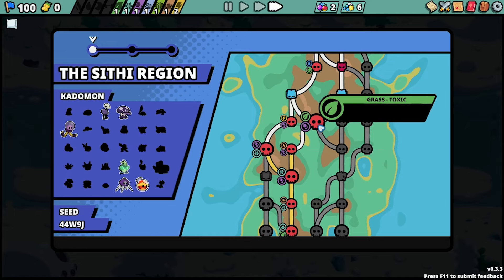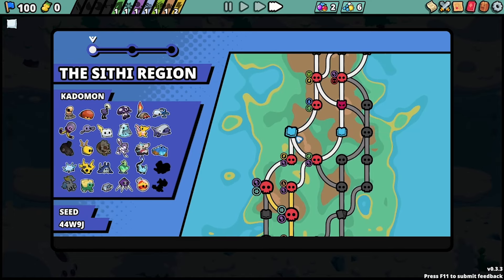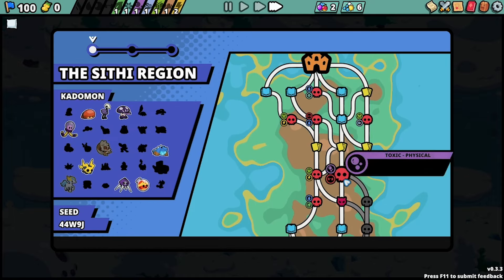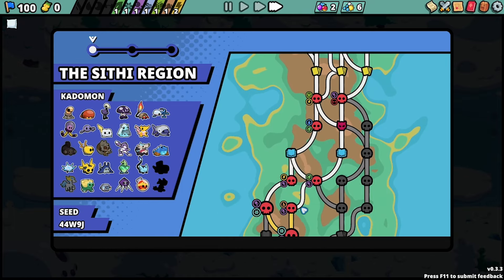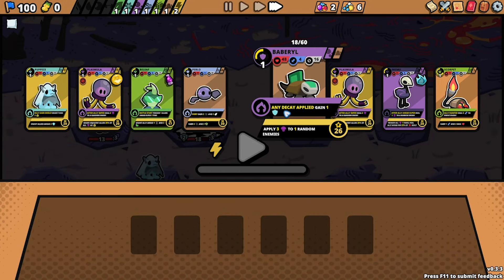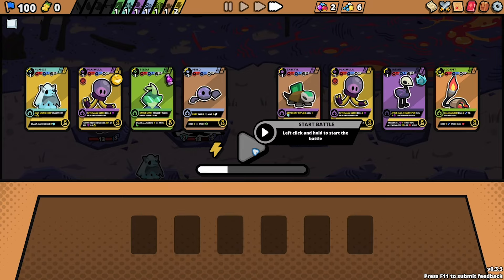I'm gonna go here. I can go left — I don't want to fight a mini boss, but if I fight a mini boss, let's see how these two go and then I'll decide. I can get some good things. 'Any decay applied, gain one shield' — that's amazing. Wait, that's incredible, I've never seen this unit. I love it.